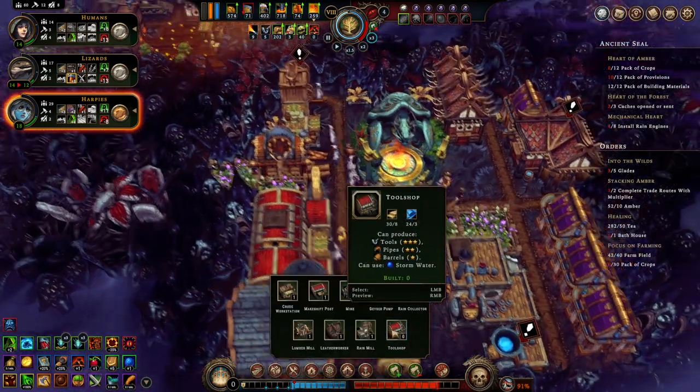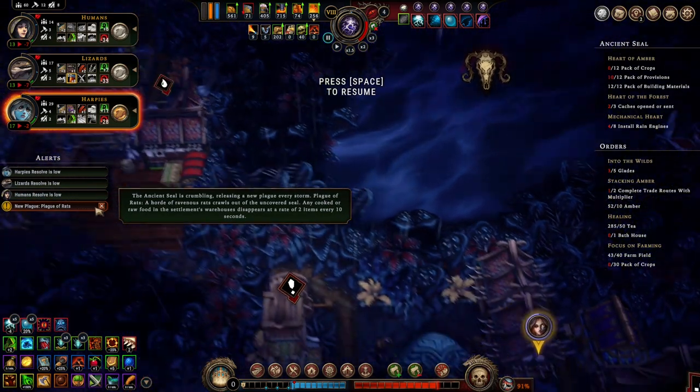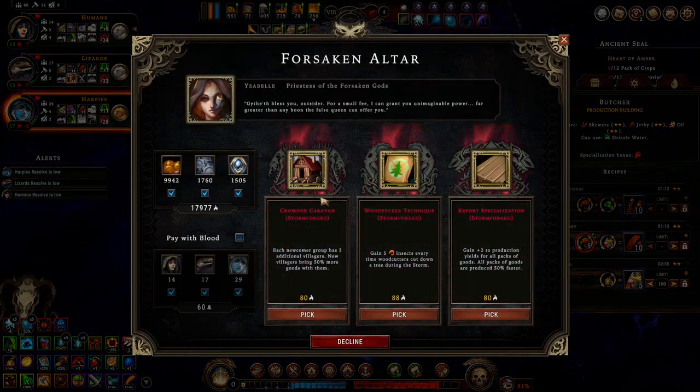What other buildings? Pool shop is not there. Oh, a mime. Plague of rats — oh, food's going to start disappearing. It's good that we got the food solved. Well, that'd be a problem. Plus two to production yields for all packs of goods.